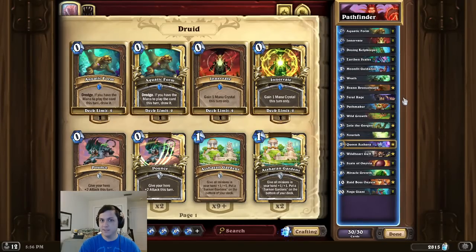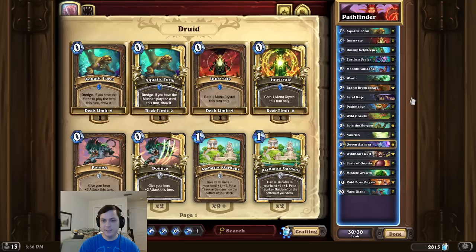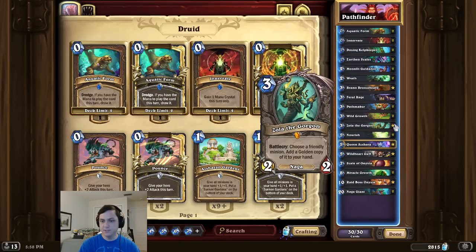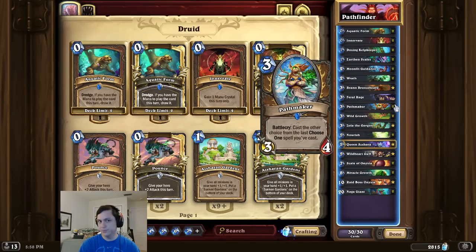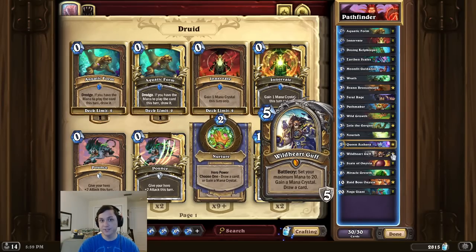Alright, intro time. And this time, we're raging. So for this combo, we're first going to start by playing Feral Rage to gain 8 armor. Then on the combo turn, we're going to play Bran and Double Pathmaker. Then we play Zola and Double Pathmaker for the OTK. Now one unfortunate part about this combo is it does require a lot of mana, so playing an early Guff is crucial to your success.